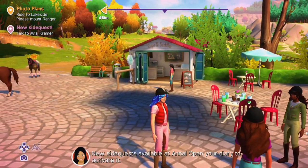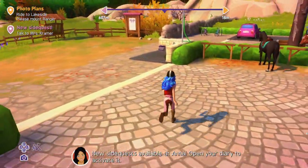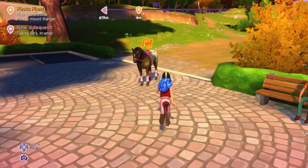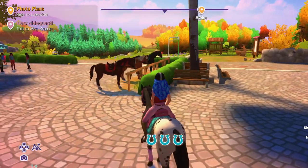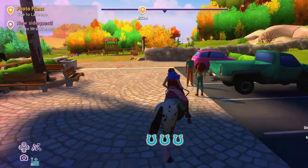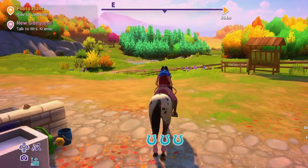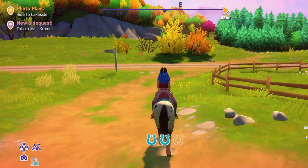Okay, let's go. So we've got side quests. Open your diary. Oh, look how dirty Ranger is. So actually we need to go back to Lakeside. I forgot how to do this. I don't know how to do this. So this photo stuff — we're going to Lakeside. Okay, I'm going down here. I think this is the way to Lakeside, if I remember rightly.